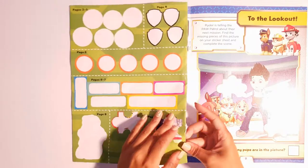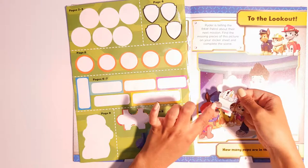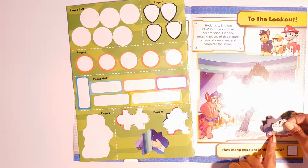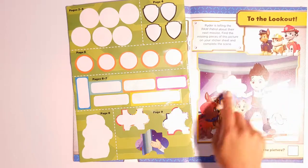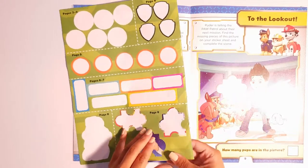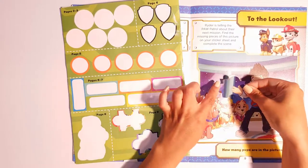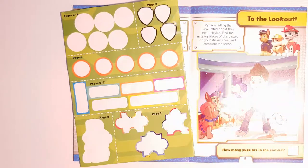Let's do the next one. This looks like Ryder's foot at the bottom — this goes here. And one more missing piece to add — Ryder's hand. Good job everybody!